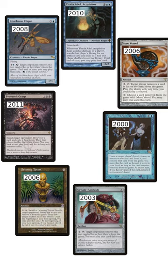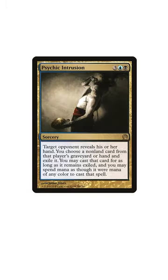Though many earlier examples of library and hand stealing existed, the first couple of cards with that particular line of text were printed in Theros, and as a black player, the one I remember well is Psychic Intrusion. It wasn't great even by 2013 standards, but it was nonetheless a bit of a curiosity.